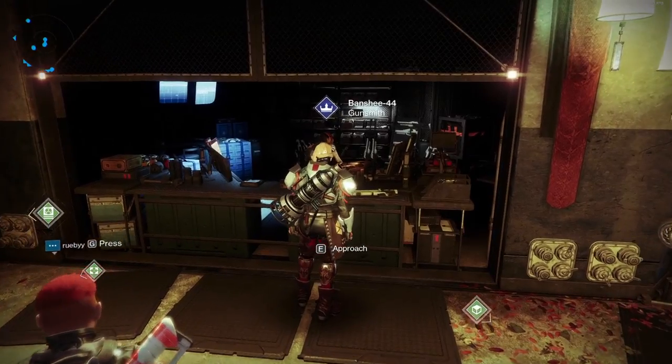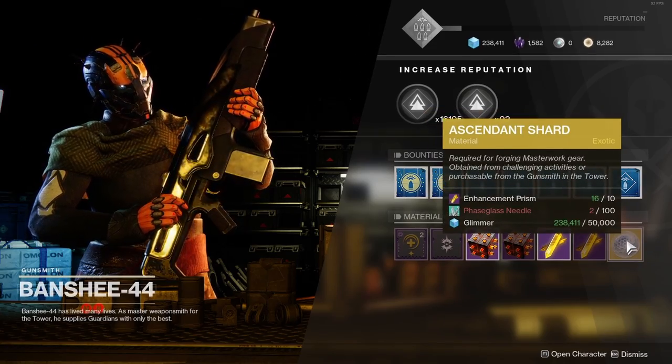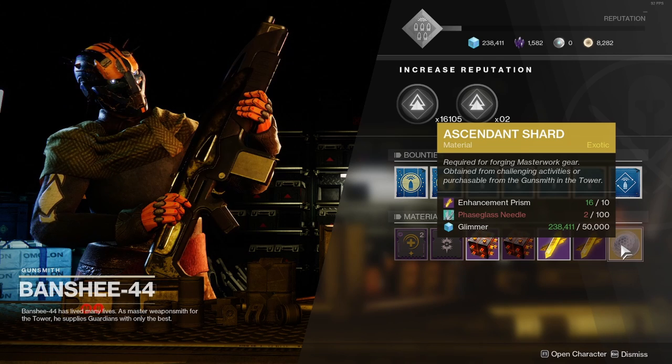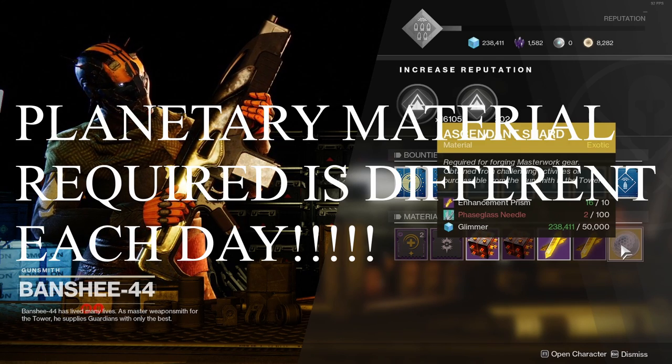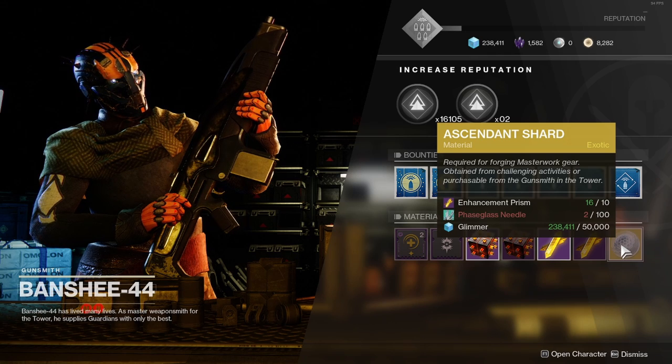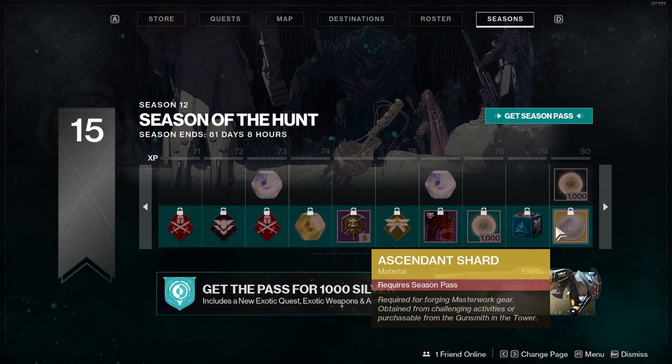Back out from the Monument to Lost Lights, go to the right, go up this ramp, go to the left, and the Gunsmith is here. Talk to him — he's selling Ascendant Shards. To get one Ascendant Shard you need 10 Enhancement Prisms, 100 planetary material, and 50,000 Glimmer.